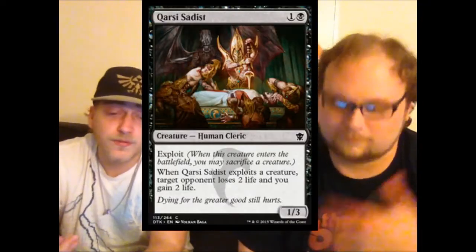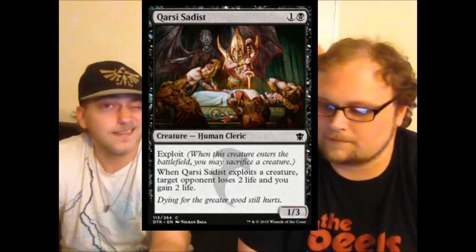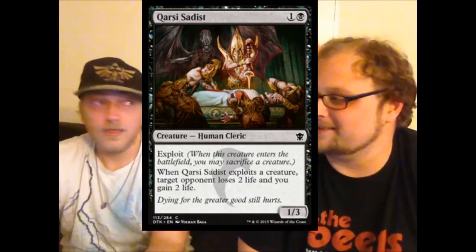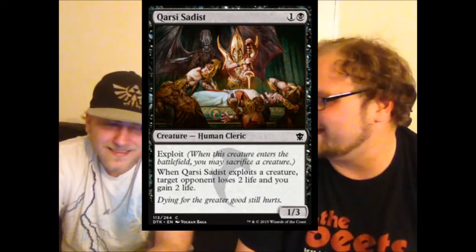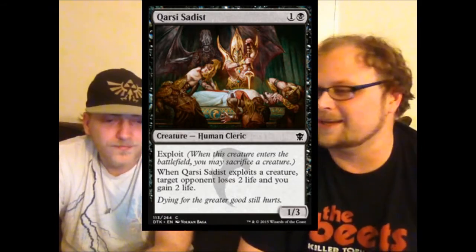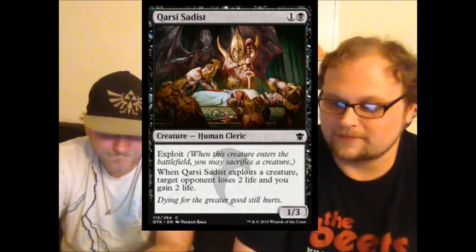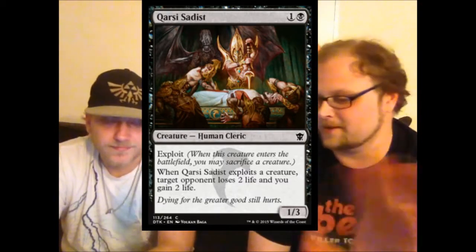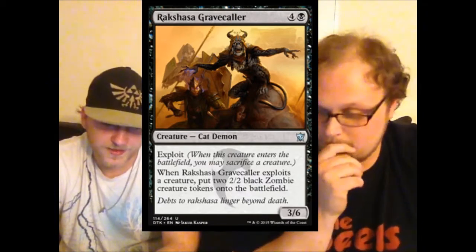Qarsi Sadist — two mana one-three. Those are traditionally good stats. It has exploit and when exploited, drains the opponent for two. The drain is nice icing, but I don't want to sacrifice a guy for it — that's not good enough. I'd play this as a two-mana one-three and that's about it. That's my least favorite exploit ability in the entire set.